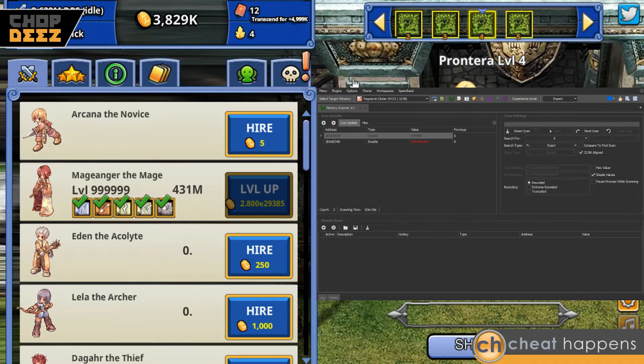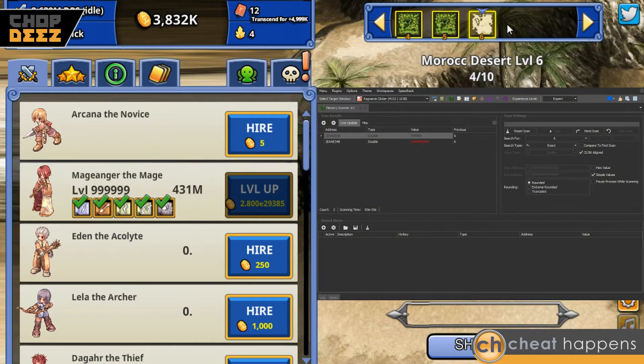We're gonna update all the character skills and blow through the levels. This program also has the speed hack function — you'll see the tab for speed hack, you click on that, click enable speed hack, and then you can change the speed by going up and down on the arrows. It goes up to 15, but for this video we're just gonna leave it at one because we're already killing everything fast enough.